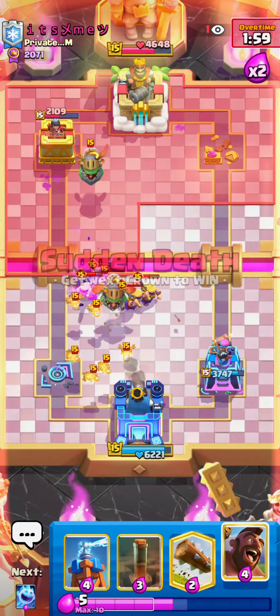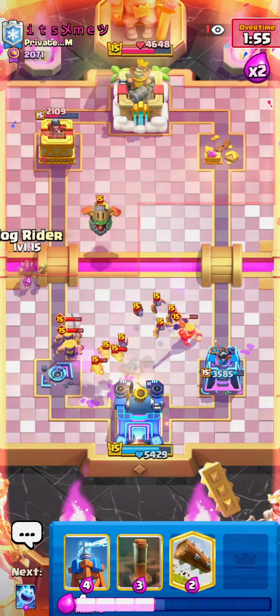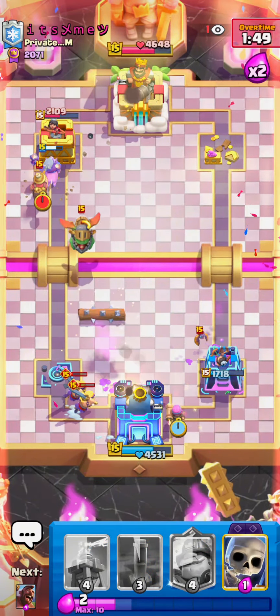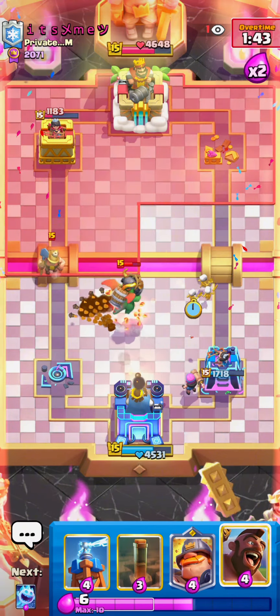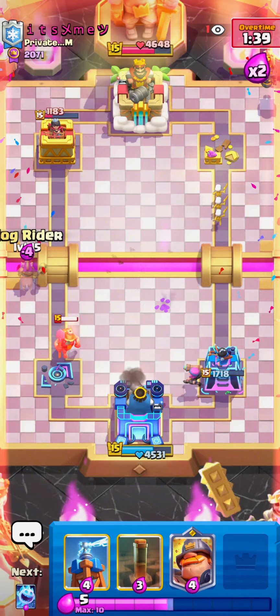This defense is just pulling everything, distracting, trying to cycle cards. I don't use my Tesla because I need to save it for his Balloon — if I play it and it dies, how do I defend his Balloon? So again I go for a Hog, just tanking bits of damage. It's okay to take a bit of damage; I just have to make sure I don't mess up my cycle. Everything dies and thankfully I'm up tons of damage.